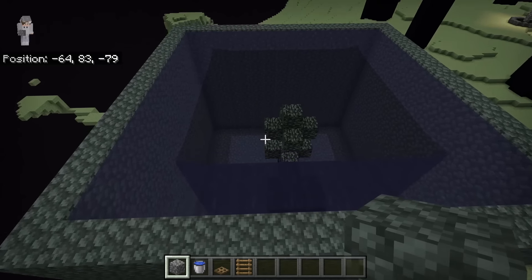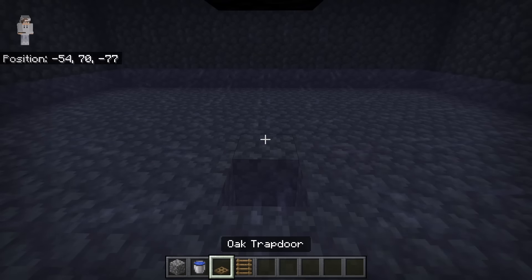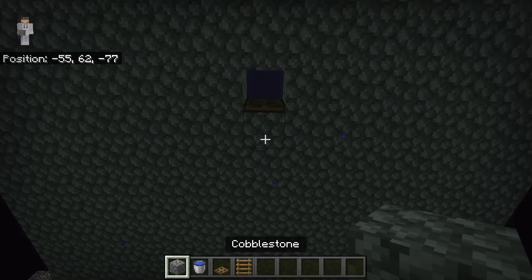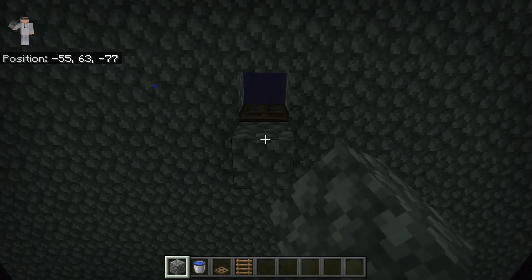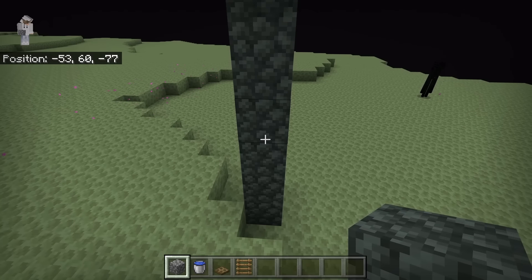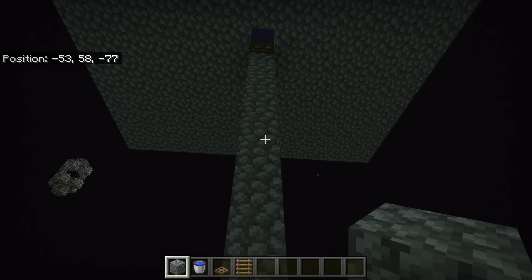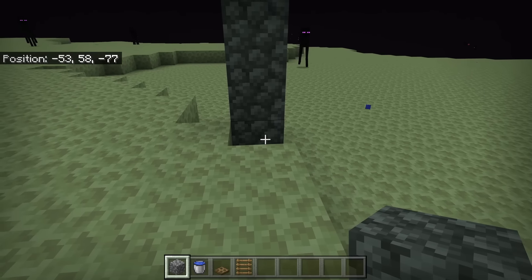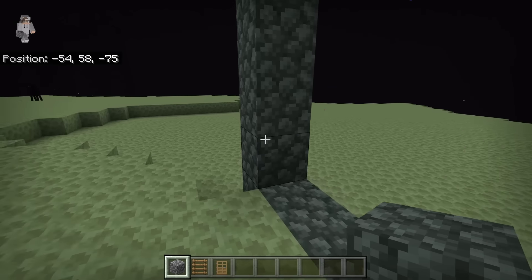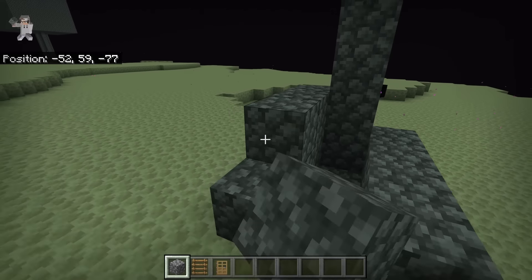The next step is to go over here and break the block directly below this obsidian block. Now place a trapdoor at this spot, then open it and go down here. The next step is to place blocks from here to the ground. If there is no ground below, build blocks until you reach the same level as the nearby ground, then build a bridge out until you reach the ground. After you have placed those blocks, place 3 blocks over here. If there are blocks blocking the area, just break them. Now place 4 blocks here and 4 blocks over here, then place 4 more blocks here and 4 over here as well.